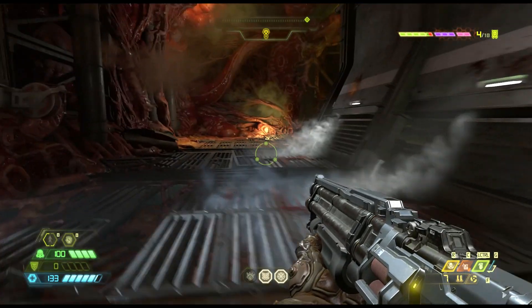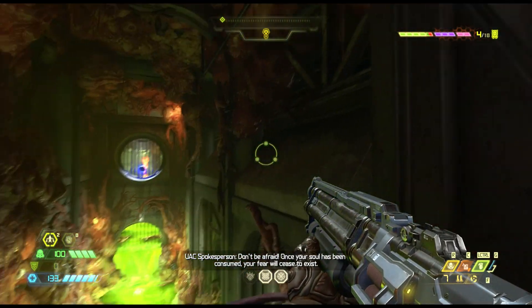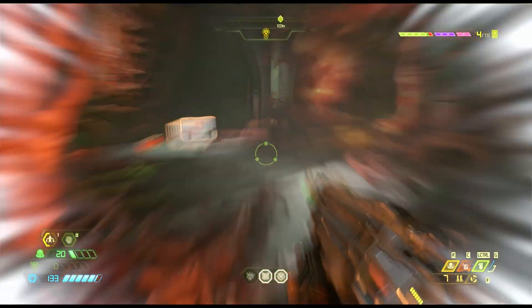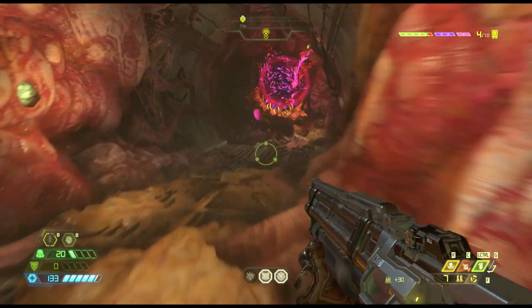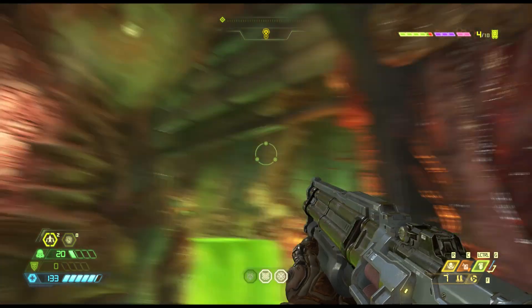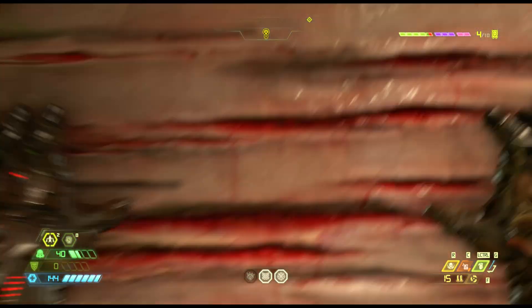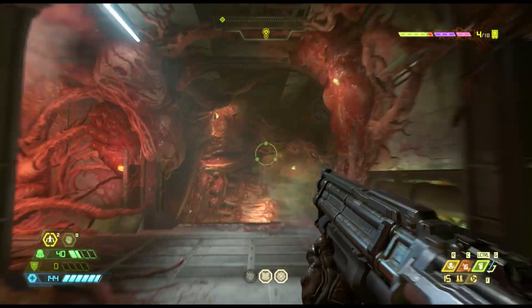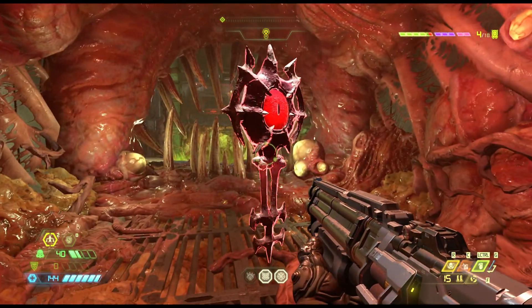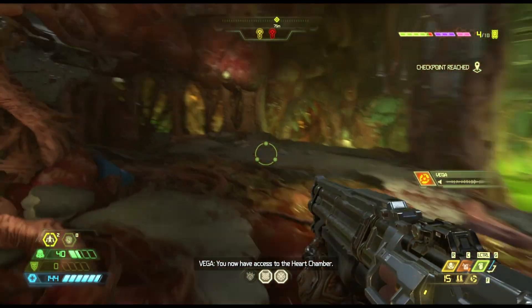First off, boost yourself up to here, hit that thing, and then just go through the hole that you just made by hitting it. Once you're there, jump across to this area right here. If you look across you're going to see two walls that you can scale - pick either one, jump to them, hit E, climb the wall, then jump over here and now you've got your red key.